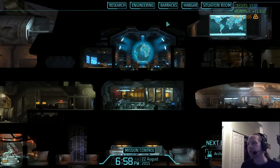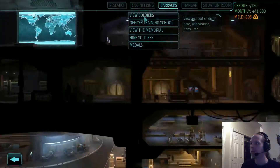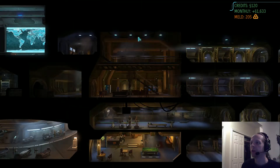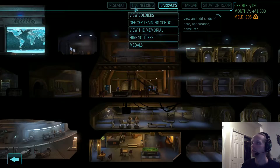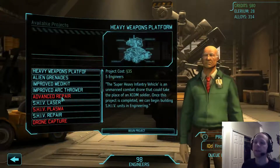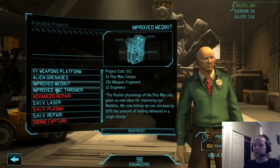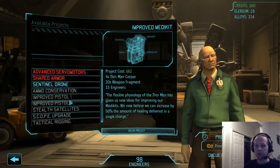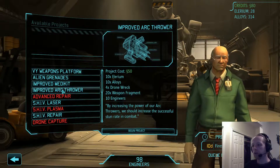We don't need to go to the barracks — actually, you know what, I'm going to go to the barracks. I'm going to hire four more soldiers. Then we will go to Engineering, and the Foundry, and the improved arc thrower — or the improved medicine. I don't know if we can do them both. Let's go ahead and do the improved arc thrower.